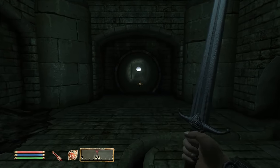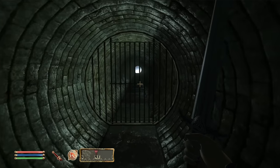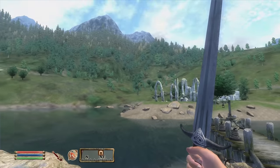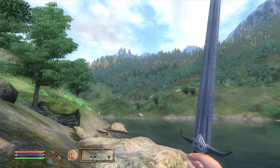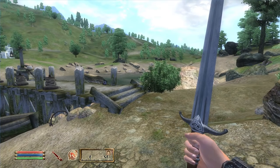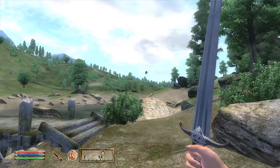There's a moment in The Elder Scrolls IV Oblivion, after you've completed the tutorial and made it through the opening dungeon, where you step out into the world for the first time, moving from the constricted darkness of the sewers to a world of vibrant greens and dazzling sunshine stretching as far as the eye can see. If I had to choose one moment in this entire series to best sum up what these games are all about, it would be this one.